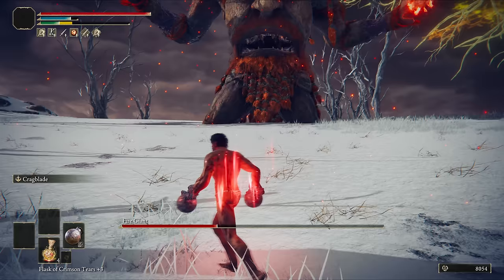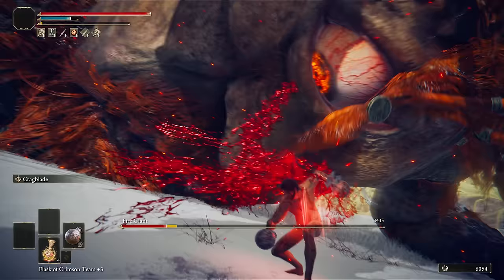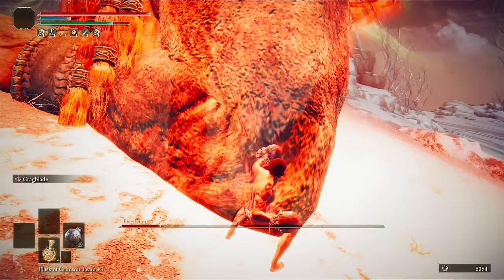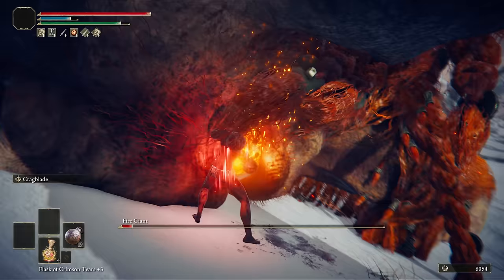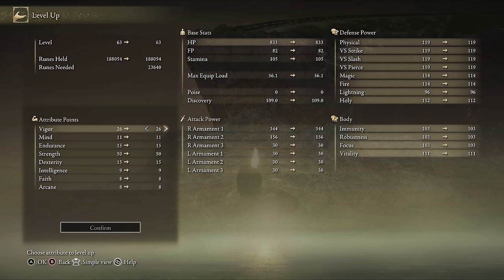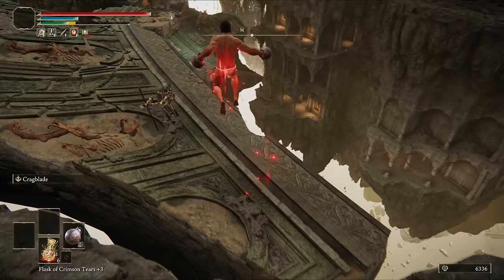In phase two, buff as soon as the cutscene ends. Miss your first attack because you suck at video games, then proceed to bully him anyway. Run through Farum Azula all the way to the Dragon Temple Trance of Grace.